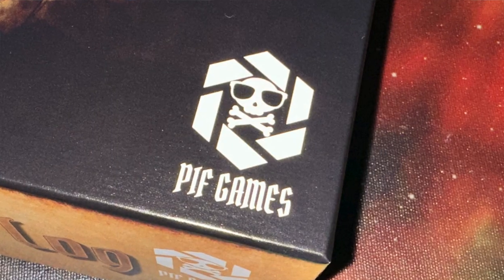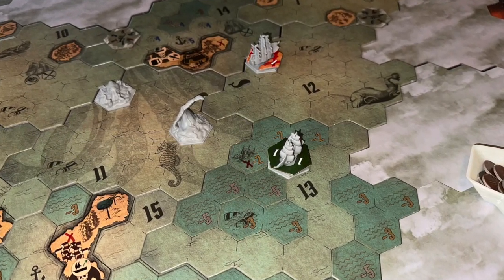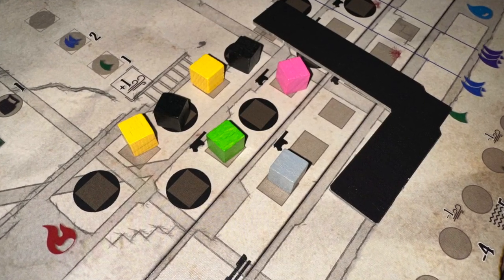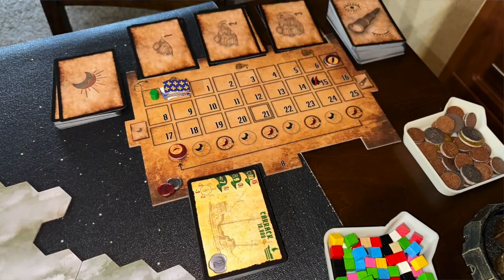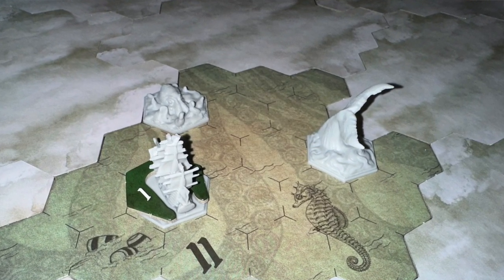In Captain's Log from Piff Games, one of four players take on the roles of various ship captains as they attempt to explore the seas, have adventures, and become the most famous pirate of them all. Each player gets their own player ship board, set to the smallest available ship configuration — one cell. You'll also put out a marketplace and a scoreboard with various cards around it, place a starting location tile face up, then put tile locations face down with a fog of war all around it.